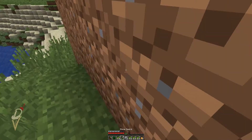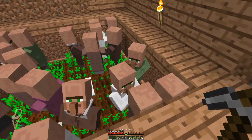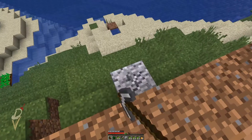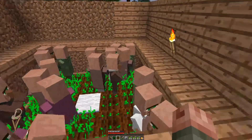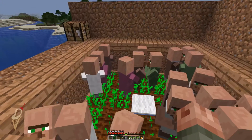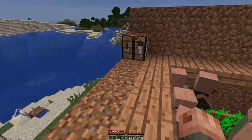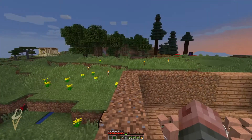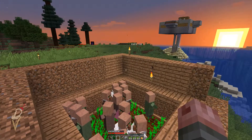Oh lord, this is broken - they were all supposed to fall down and they didn't. That's why our breeder hasn't been working. Okay, we found the problem. So next episode we're building a village trading hall over here because we've got enough.